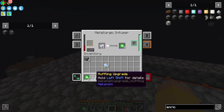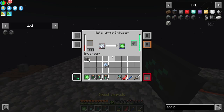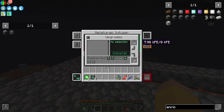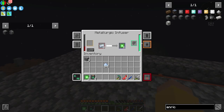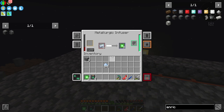What is this? Muffling Upgrade, Speed Upgrade, Energy Upgrade. How do I install upgrades? Speed and Energy are installed — great.